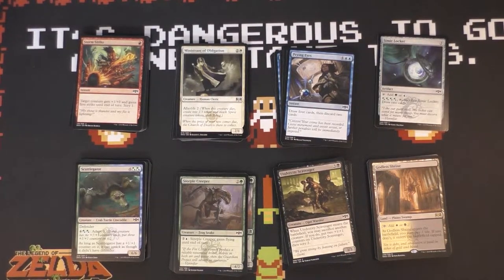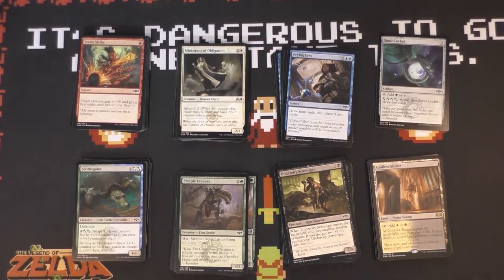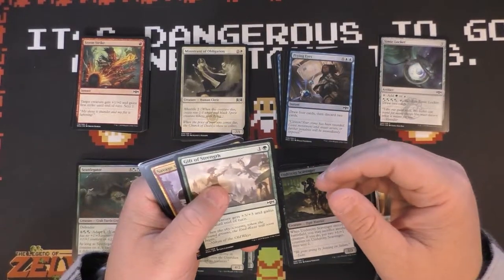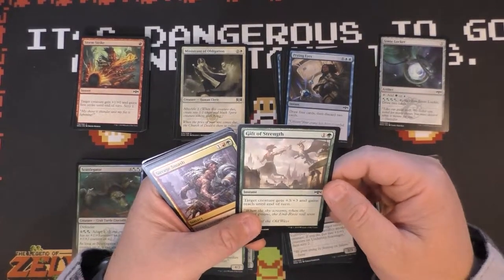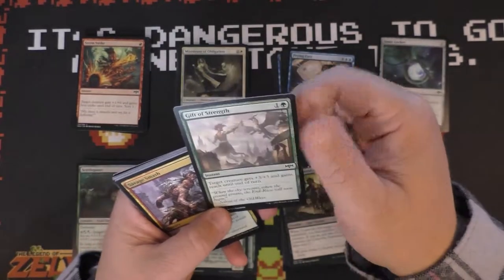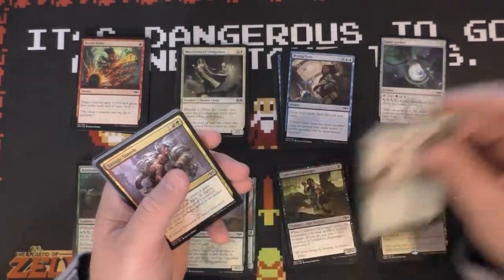Now as we move on in league, we are adding packs as weeks go by. We've got a new pack of cards and I'm really hoping to figure out a two-color deck, cut out a third color and get into one of the normal guilds of Ravnica. So we'll go through the cards and see what we have. First up, we have Gift of Strength, which is a strong magic card. If you're playing green, it probably makes the cut.